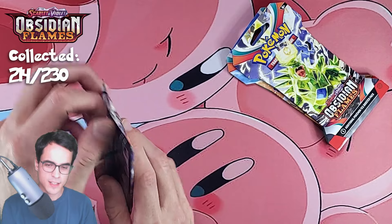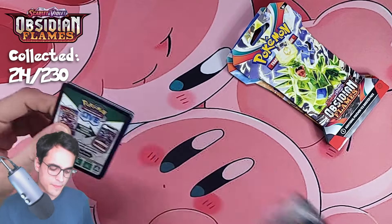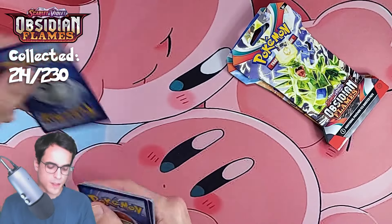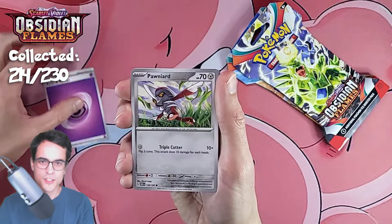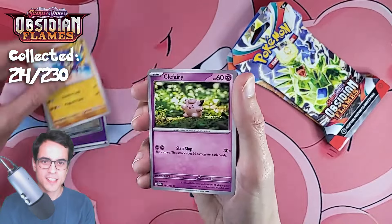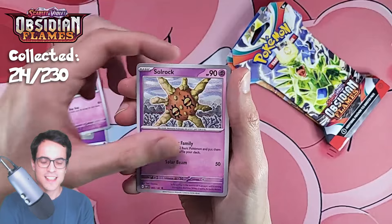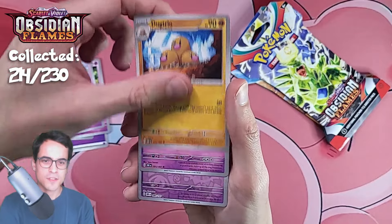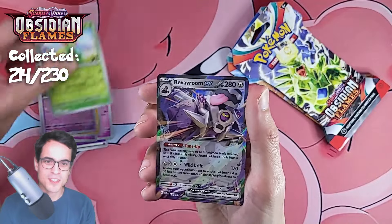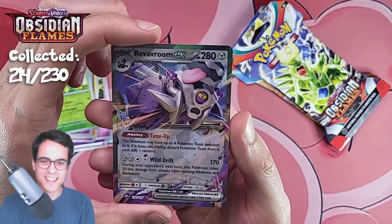How long has it been since we got an illustration or an ex card? Feels like forever. Psychic energy, pawnyard, lilipup, crawbrawler, clefairy, solrock, dodrio, bronzong, clefairy reverse, blossom reverse, and a reverum ex — let's go! We finally got a new ex card.